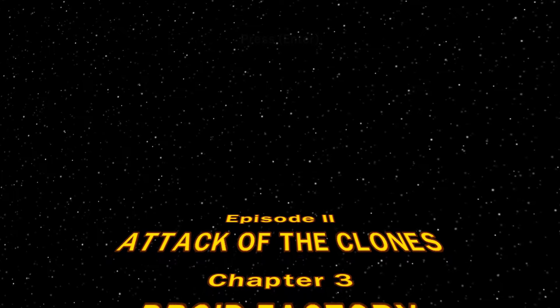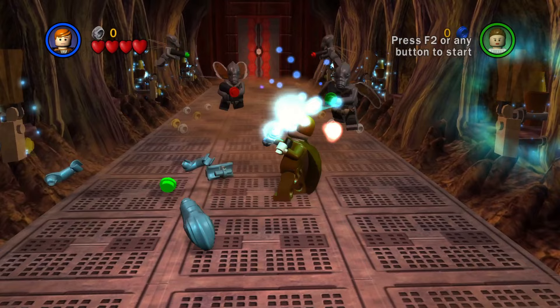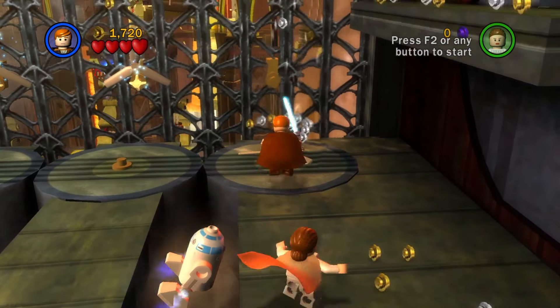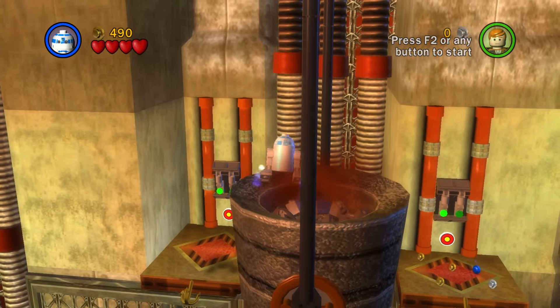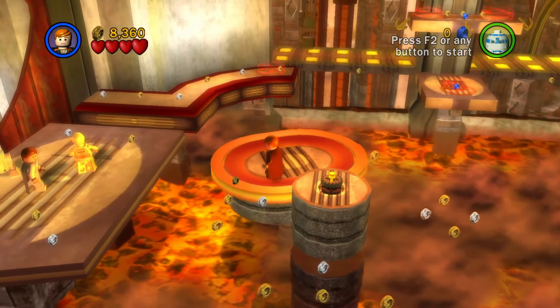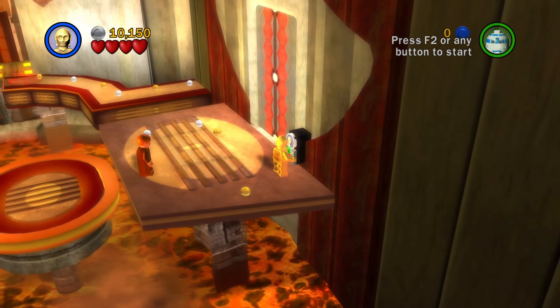Chapter 3, Droid Factory. We go to Planet Geonosis, where we fight hordes of Geonosians and run along the assembly line. We get to our first force use on this fan. Play through like normal, getting R2 across to this panel, and there are 6 unavoidable force uses to spin these around to get C-3PO across to this panel.